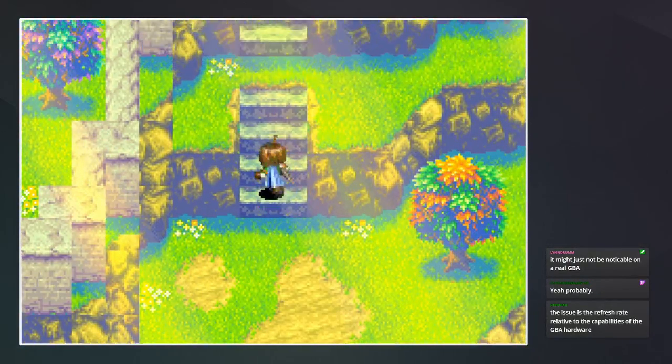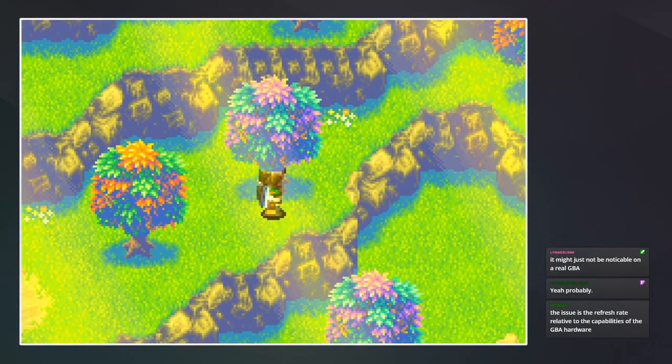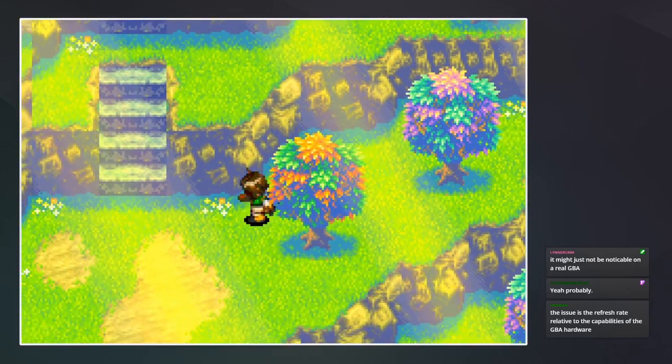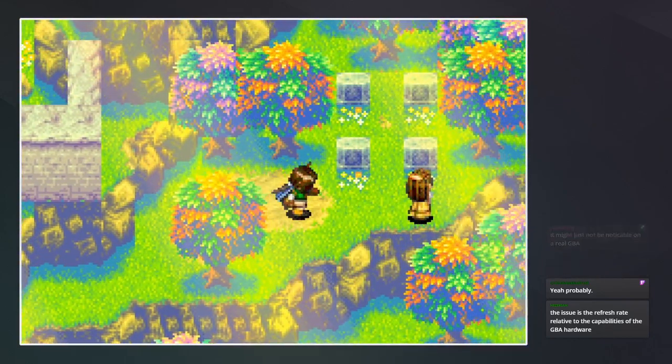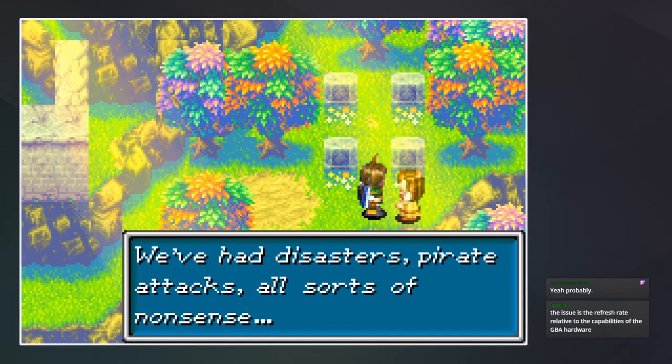We'll check out this place — Madra. It doesn't seem to happen in towns, it's just the overworld. "You picked the wrong time to come to Madra — we've had disaster, pirate attacks, and all sorts of nonsense."